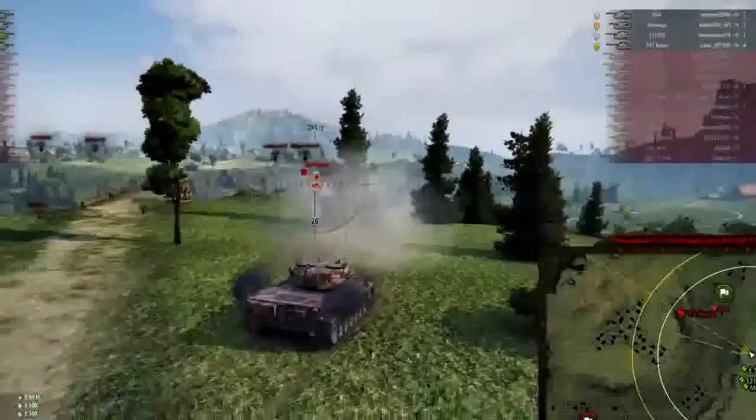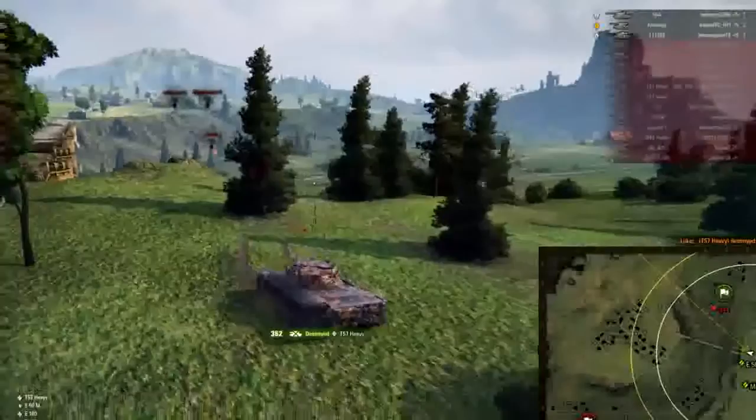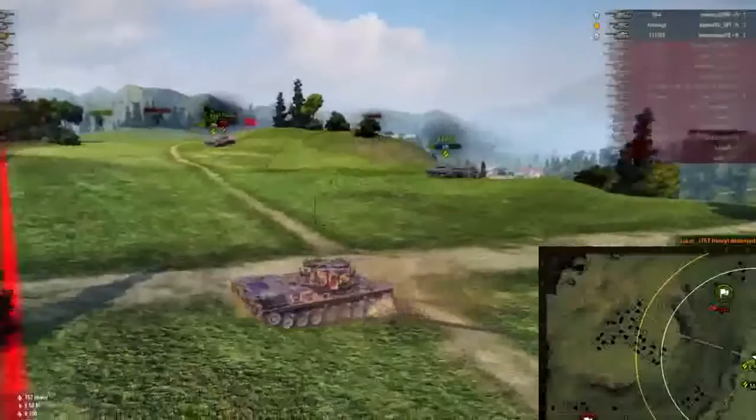The situation is looking a lot better — we have it down to a 4v4, but I cannot seem to penetrate anything to save my life anymore. The T57 is driving down the hill now, and I'm able to finally put a HEAT shell into his side and take him out, but I am firing way more HEAT than I would like to be.